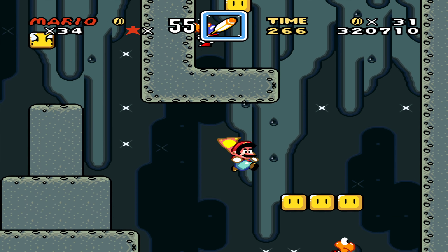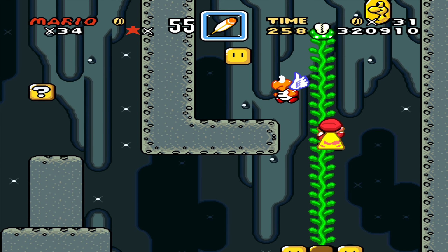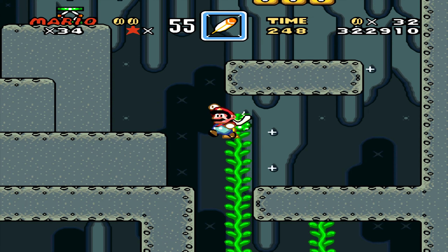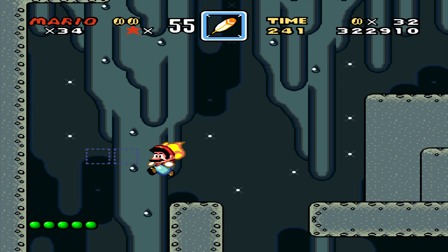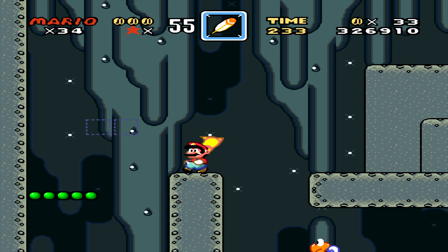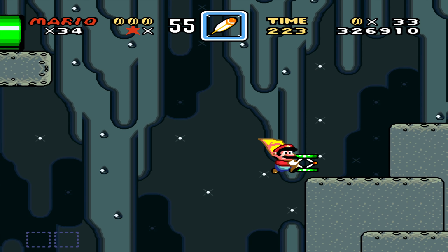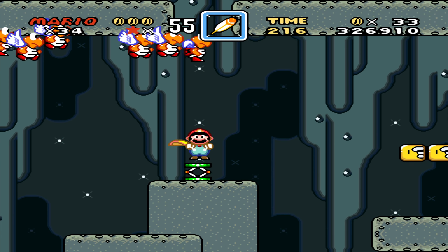I see you, you're a good boy, I'm recording. I may have to call it a part after I get the other exit here, because Malice is demanding attention right now. This is where you get the other exit, by the way — it's a lot easier to get to if you have a blue Yoshi with you.